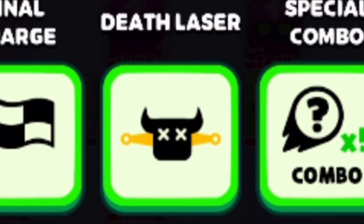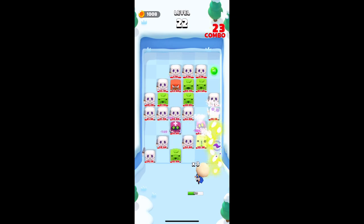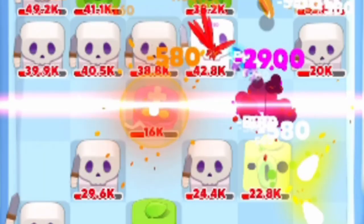Similar to Laser Sweep, the next ability is Death Laser, which shoots a laser horizontally on an enemy's death. The main difference is instead of two times damage, it does normal damage to the whole row.